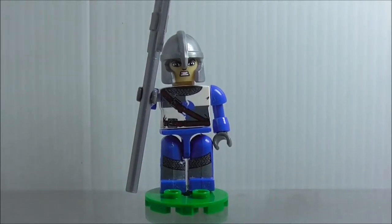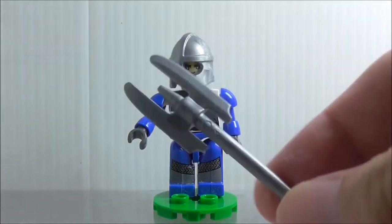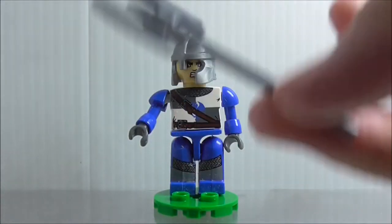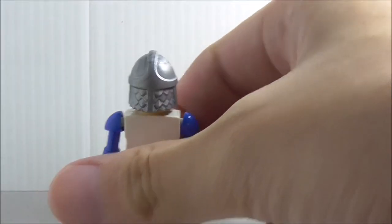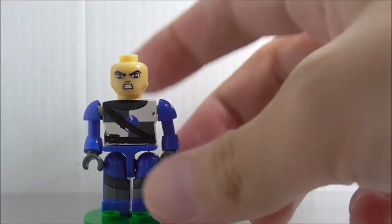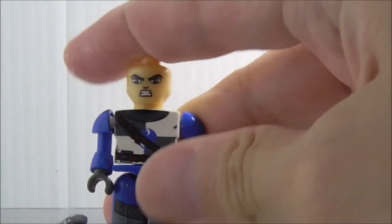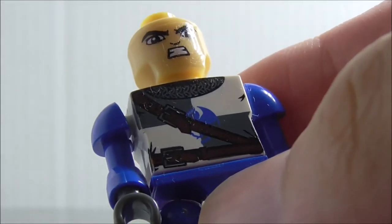The second Kre-O figure is the Knight Pikesman. He's armed with an axe-type pike weapon that looks pretty normal but nice. His helmet looks very similar to standard knight helmet designs. He has an angry face and torso printing with a symbol, a wrap, and a belt. He has some light printing but no back torso printing.